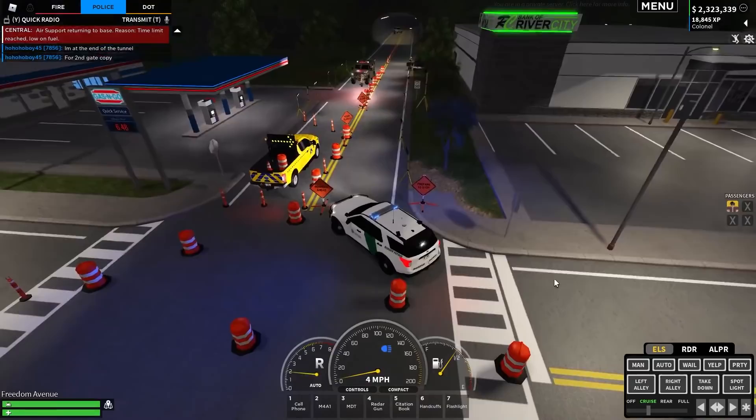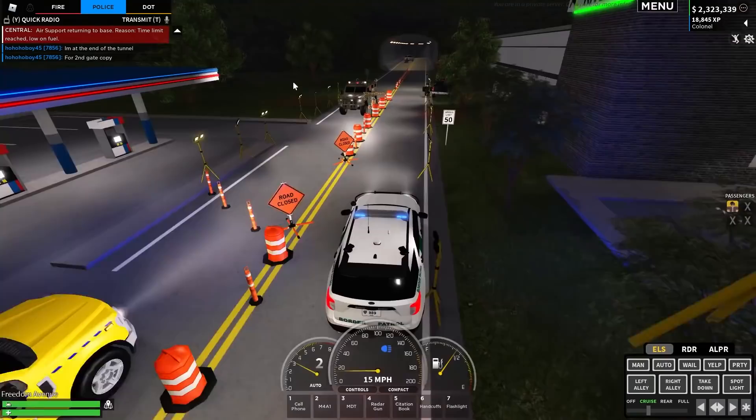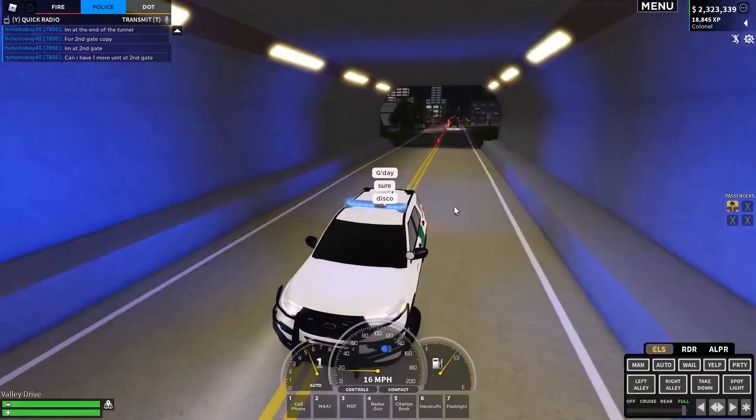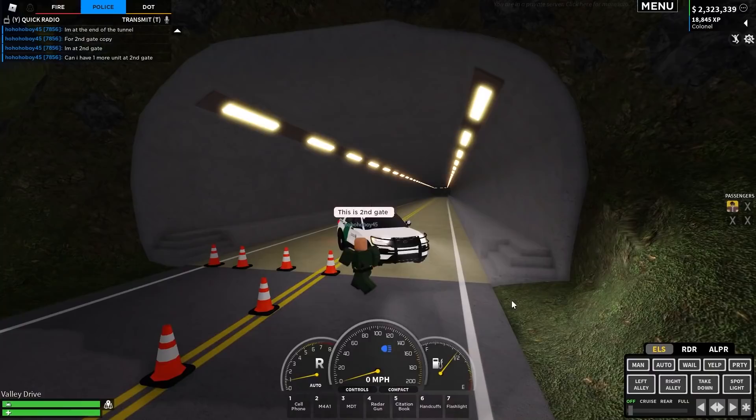This border confuses me slightly, because there's people going this way and I'm not sure what that's all about. I believe we have a situation inside the tunnel, so let's go ahead and assist with this. We've got one in custody. Alright, so that's all cleared up. Apparently there's another area to this border, so let's go and check this out.